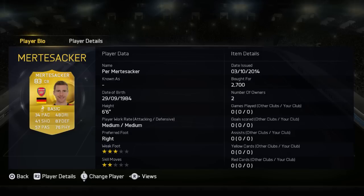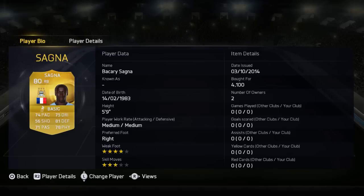We've also got Mertesacker, 83 overall and just 34 pace — very slow, probably the slowest player in the game. I think he's a bit underrated though, bought for just 2700. He's good at defending with 87 defending. Then we've got Sagna at right back, 80 overall, bought for 4100 — decent pace and can cross the ball in from the wings.